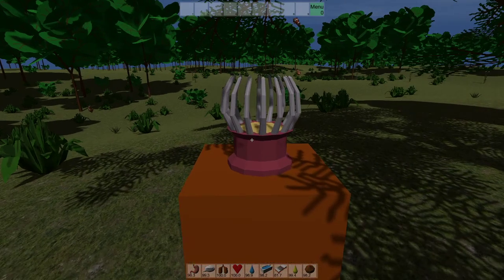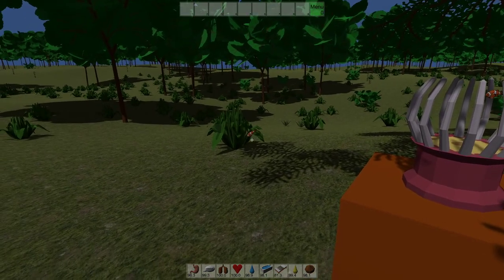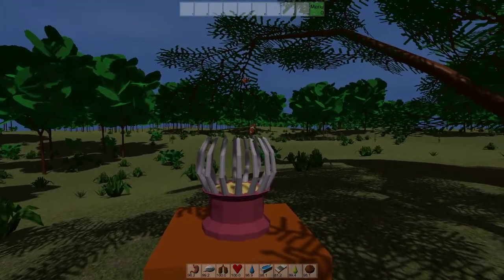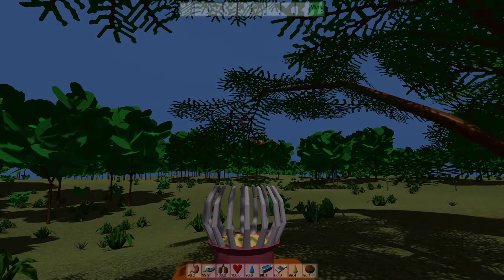Hello and welcome to the next video about Blockiverse. In this version I added sea anemones and clownfishes. If you place a sea anemone underwater, the clownfishes don't fly through the air.